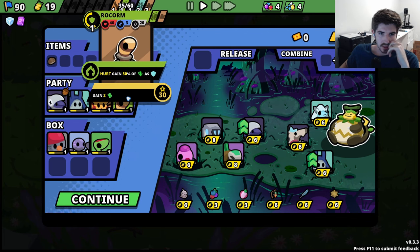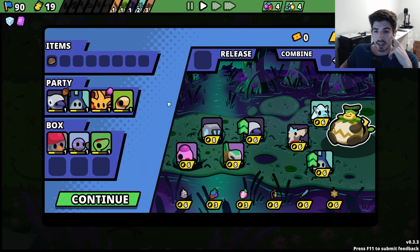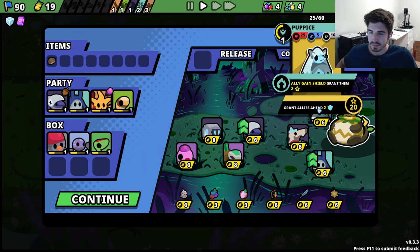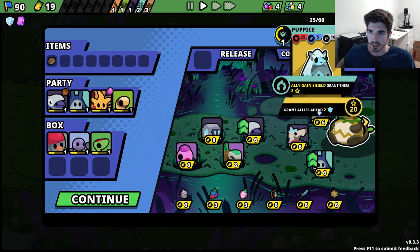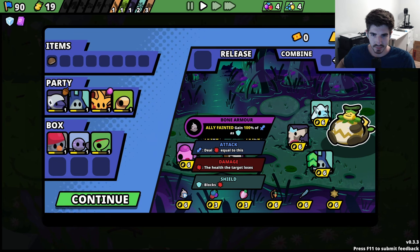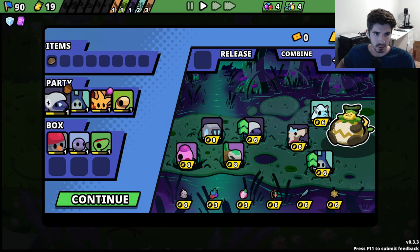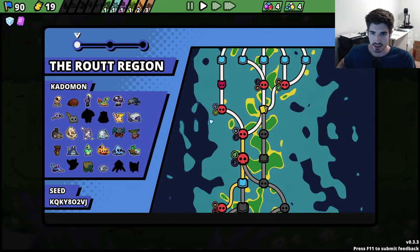I mean, you're a pretty good combo there, it's just like ice and electric. What are we going to do with that? Not a whole lot. I think we just stick with what we got here. Maybe I'll throw in a Snow's just to see what he's like, see if he's good.